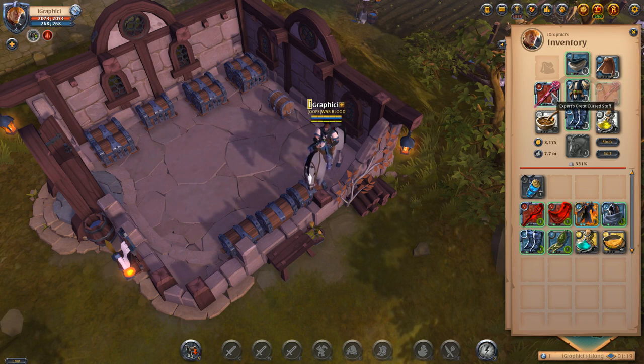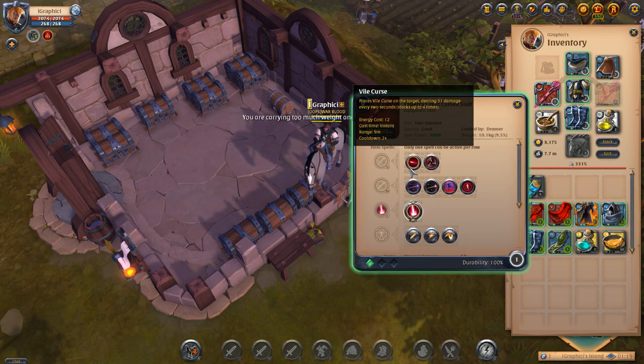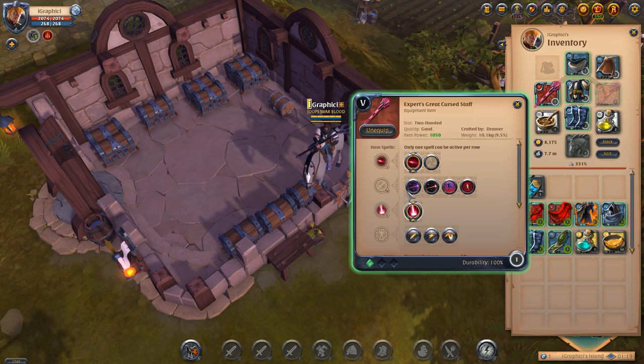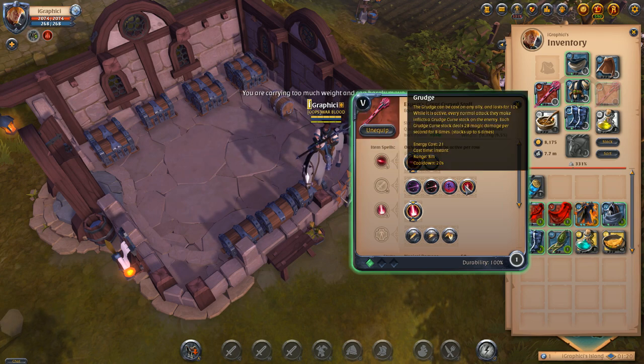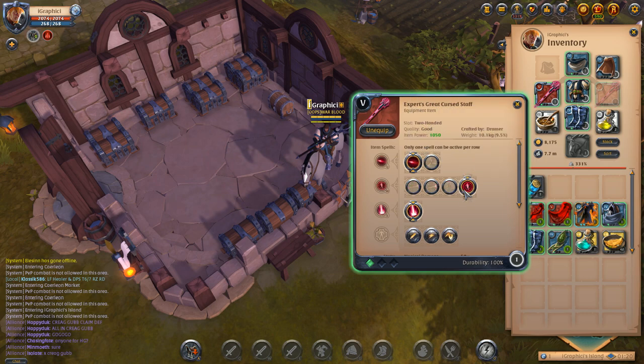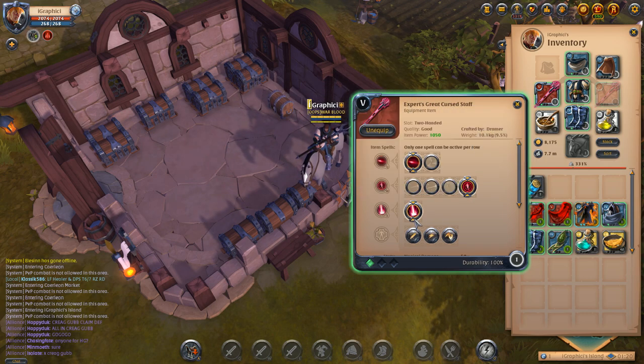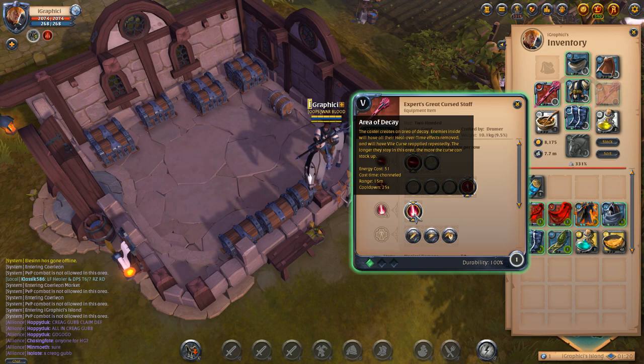We got the Expert's Great Curse staff 5.1 on the Great Curse staff build. We're gonna be going Vile Curse to get those stacks automatically — the click version instead of the skill shot — just to automatically get those hits. Then we're also going Grudge, which gives you a lot more damage over time as well with the Vile Curse and the Grudge. We're gonna go Area of Decay obviously, as it's the only ability we can really go here, and it's very strong.